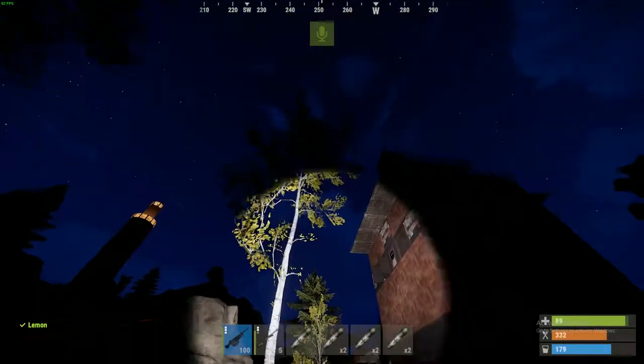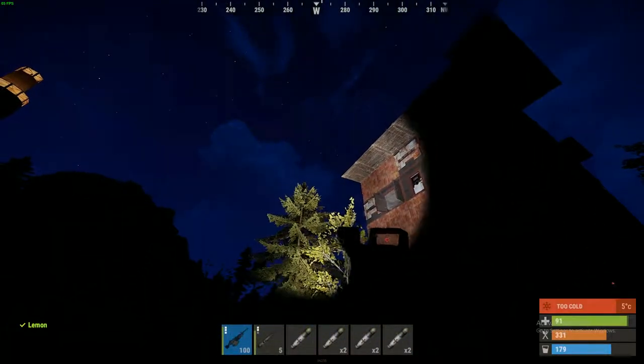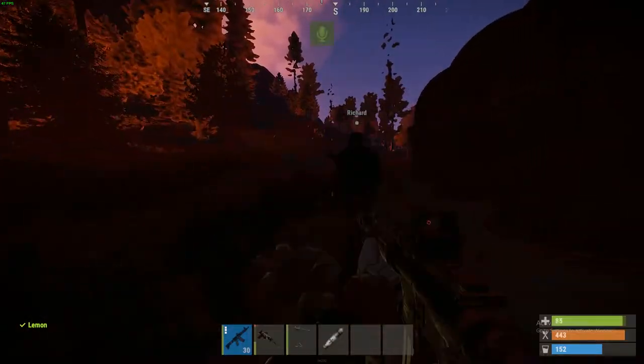The weapon flashlight is an attachment you can add to most weapons in the game. It allows you to light the way in front of you and is visible to other players as well. By default, the use of this attachment is bound to the F key. When you have a weapon with this attachment equipped, that button will toggle the light.